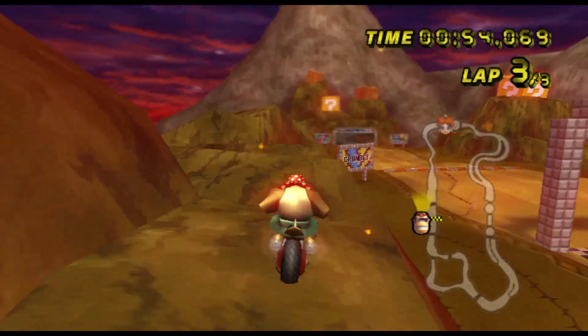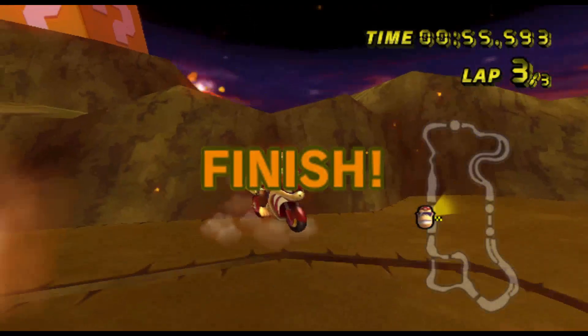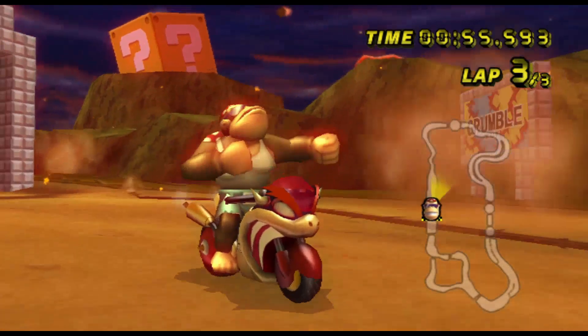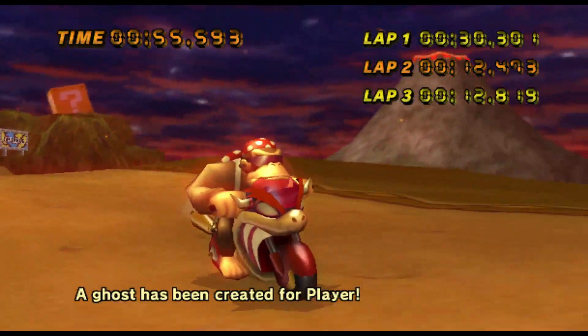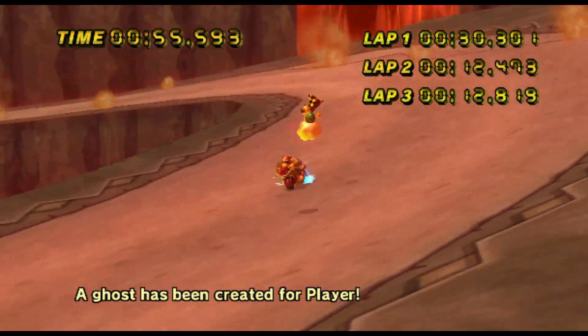Lastly, once you get all three laps, make sure to exit just like that and just go off the rock. You don't need to actually go through whatever it is — you just need to pass by it. Thank you for watching, and let me know if you enjoyed this short tutorial. I'll make sure to come up with more like it. Thanks for watching.